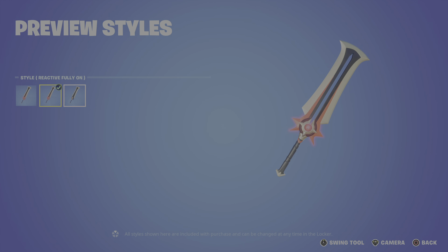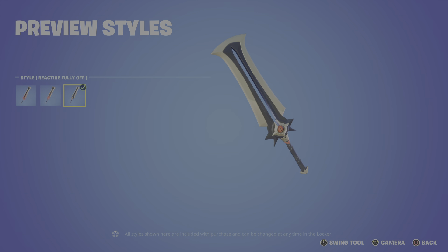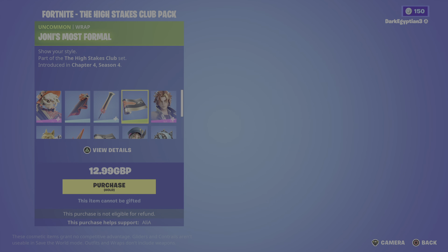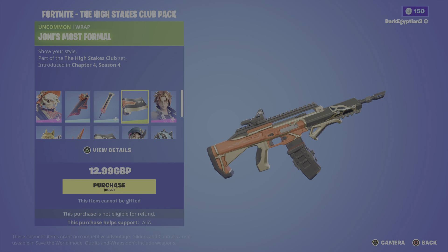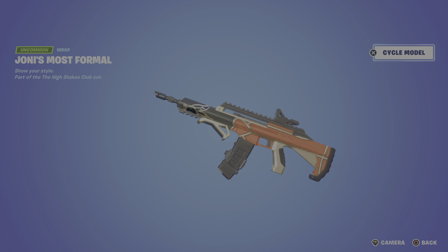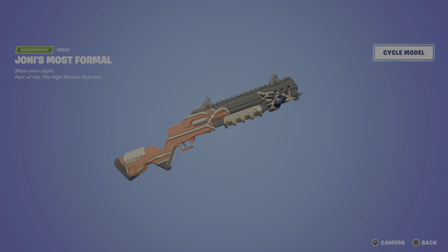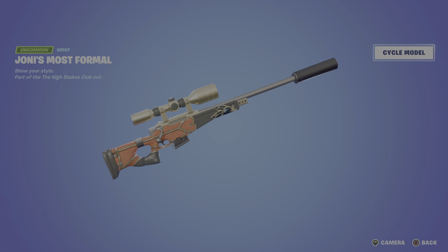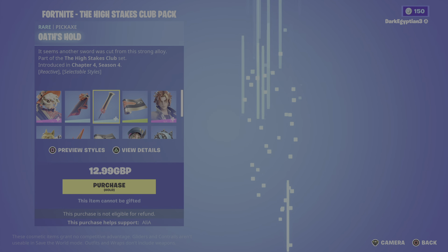We also have a style where it's fully turned off — I'm not sure why you'd do that, but some people prefer it. Last but not least for Joni, we have Joni's Most Formal wrap. As you guys can see, you can cycle through various different weapon models, and it looks absolutely amazing.